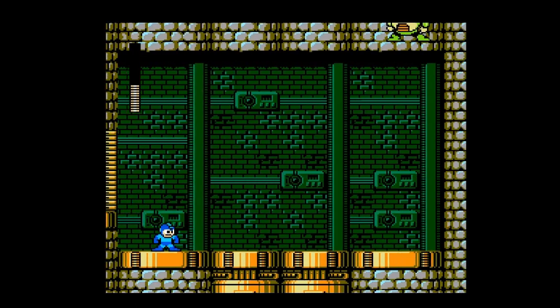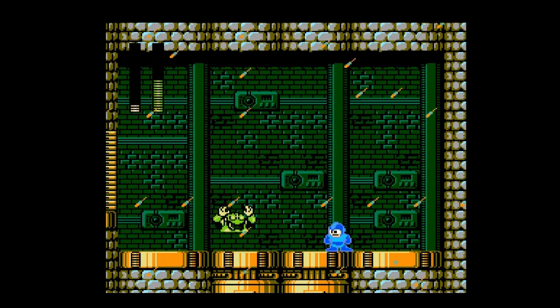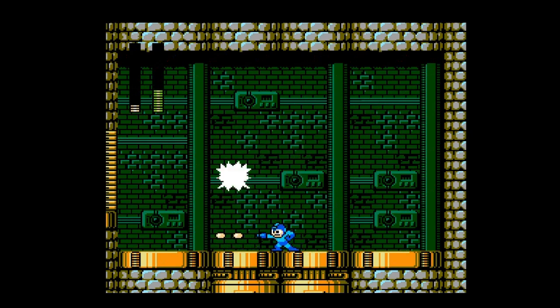We're going to take on Toad Man — toady Toad Man. We can destroy this Toad easy just by using our rapid-fire Mega Buster, uncharged. Because that's how Toad Man likes it — he just likes to jump around because he's a Toad. He's going to release some acid rain. How ironic that he's a Toad that likes acid rain, since acid rain destroys ecosystems and makes species of toads and frogs unable to live. But he's a robot Toad, so I guess that's why he likes acid rain. He's just firing shots at Mega Man, jumping around, and being completely useless.